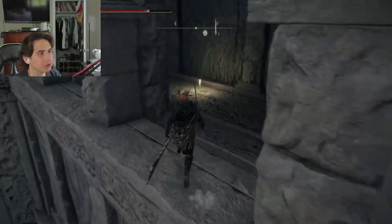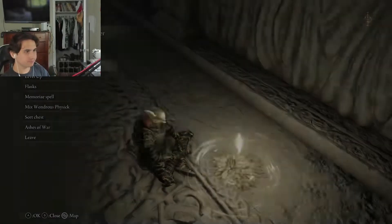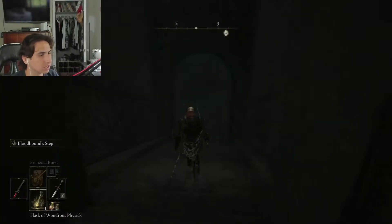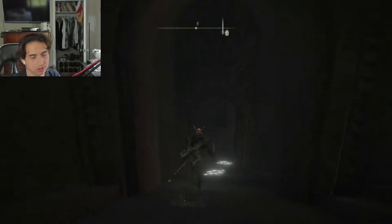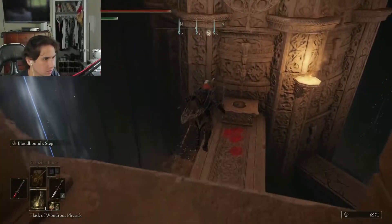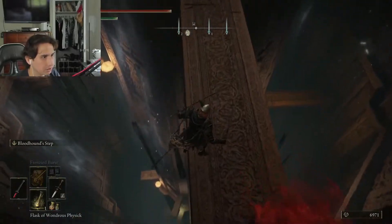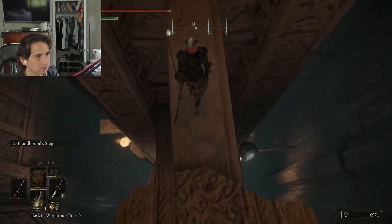There should be another grace to the left once you're done climbing. Let's keep on going. If you have Bloodhound Step, I recommend you use it, but you can also run. Run past these two guards and then turn around. Hug this wall, and this is going to break and it will catch you — you will take zero fall damage.